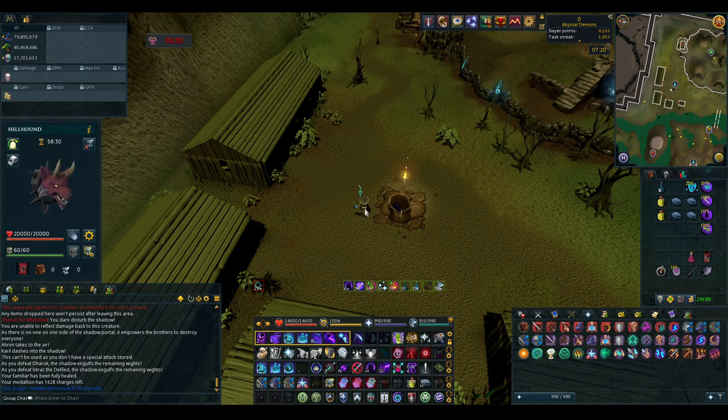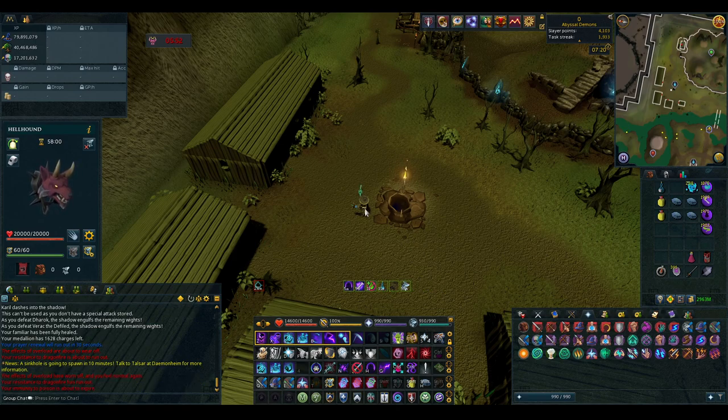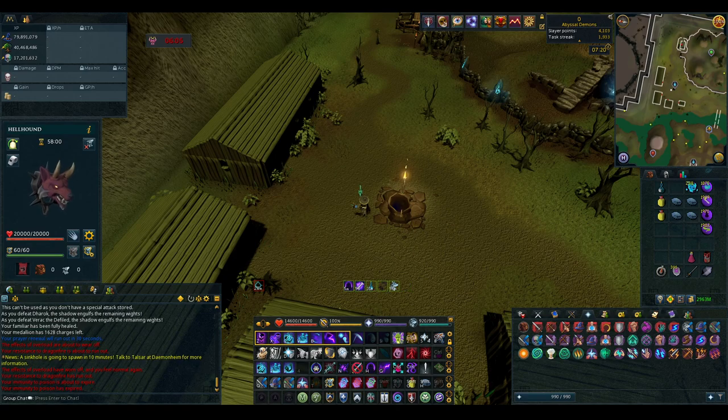Karil's other exclusive attacks: he summons Shadow Bombs while hopping from room to room. Each Shadow Bomb does a minimum of 4,800 damage and a maximum of 8,000 depending on your distance. There is nothing you can do about this besides tanking the hit, so make sure you eat food — that's what my food is for. His other mechanic is a Lightning Wall — he sends lightning down one of the rooms.